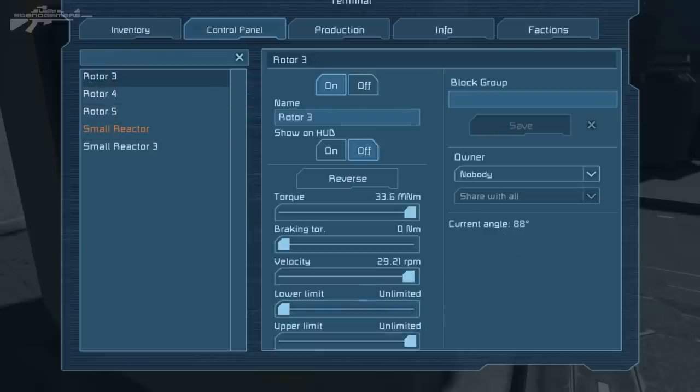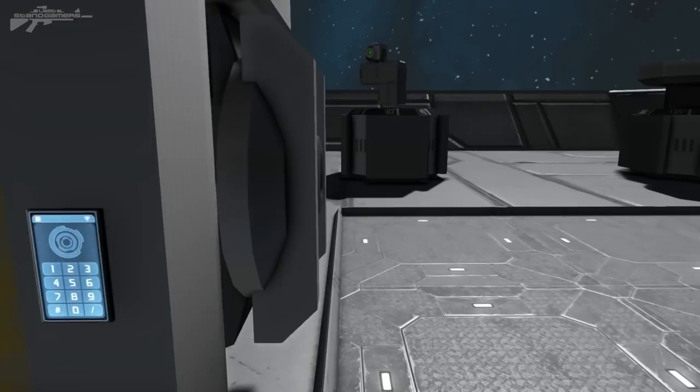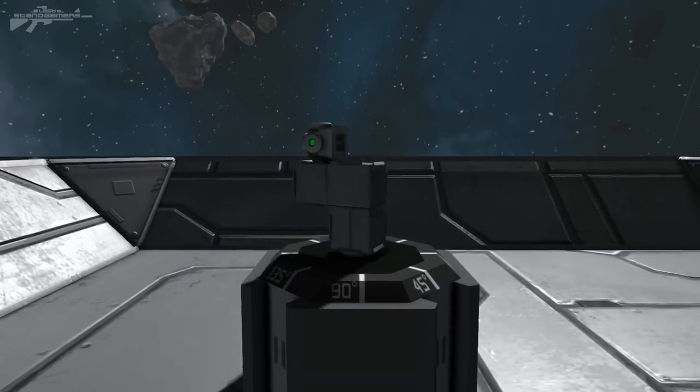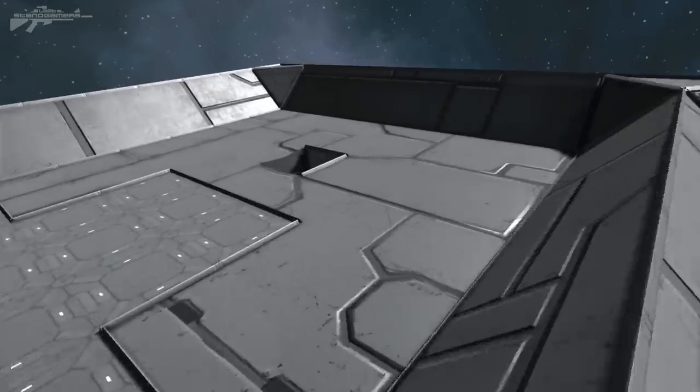So we can actually fully mess with that and control its functions. Let's have a little mess and turn this thing around. We need to find the one that's probably set on nothing and just increase the speed. There we go — fully functioning. Now let's show you how to actually construct one of these for yourself. These can be built in survival as well as creative.